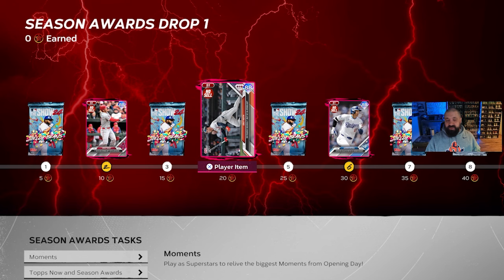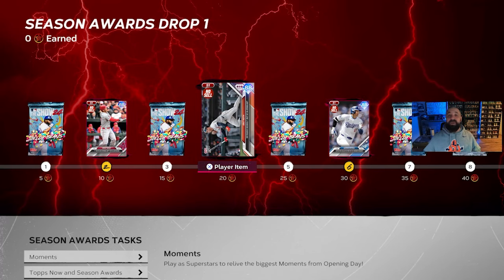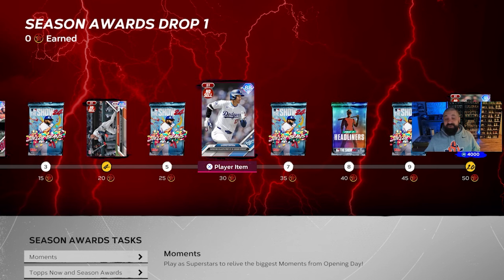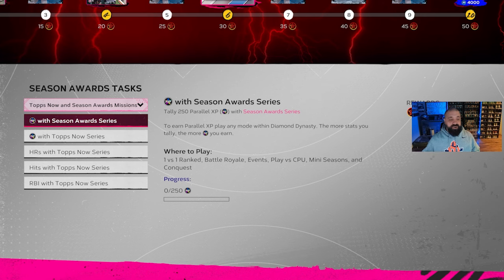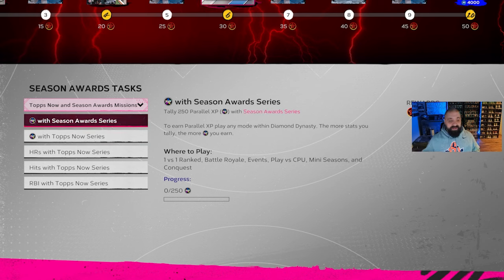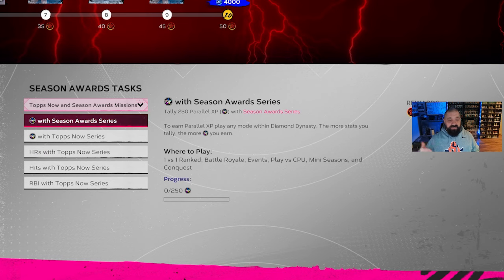These player rewards are Topps Now cards - you can see it on the card art, for example Colt Keith in the bottom left says Topps Now. For beginners playing this year for the first time: as you earn these Topps Now cards, definitely put them in your lineup because there are PXP missions associated with them. If you earn a certain number of PXP - in this case 500 - with those cards in your lineup, that gives you XP for this program. The Season Award players are also found in packs.